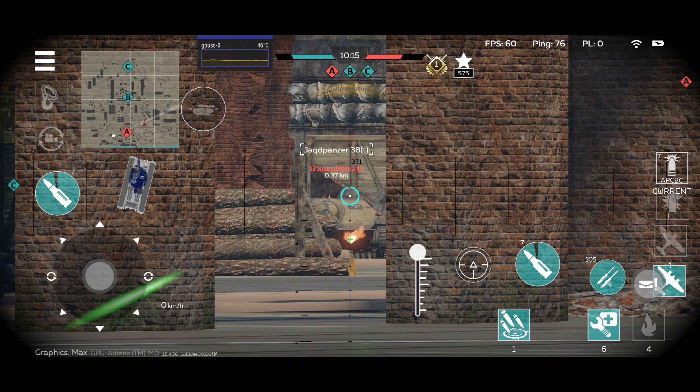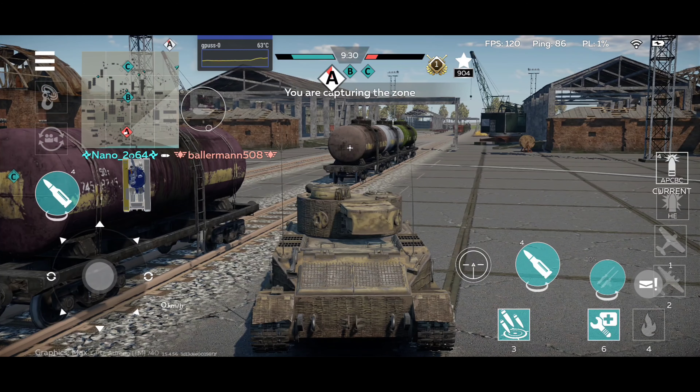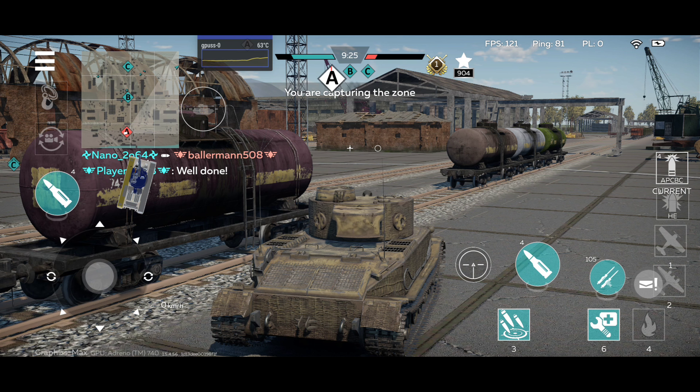The Tiger P is definitely the superior Tiger when it comes to firepower and armor. Although they have the same gun, the Tiger P has much more armor. Capturing the zone — this was definitely a decent match. Going to be a good victory if I manage to capture the zone here, but I think the enemy ran out of tanks.